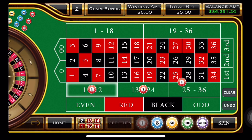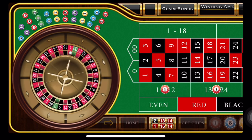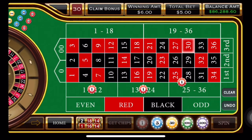Come on, we need some losses. I know I hate saying that — nobody in their right mind should ever say that. And we have a red 30, which is a win. One unit.